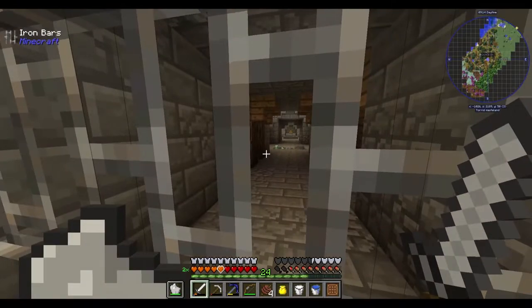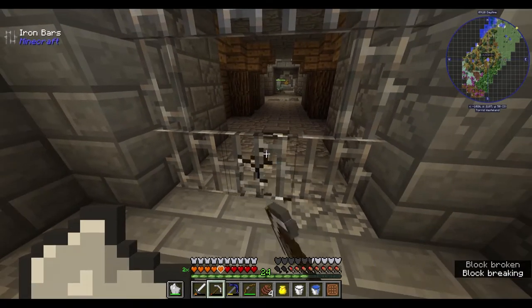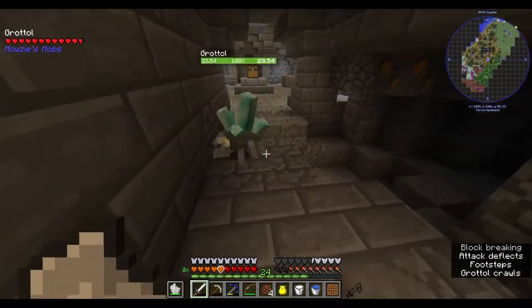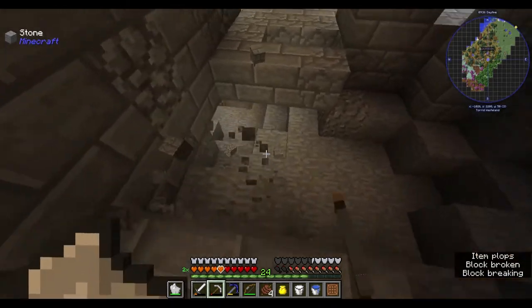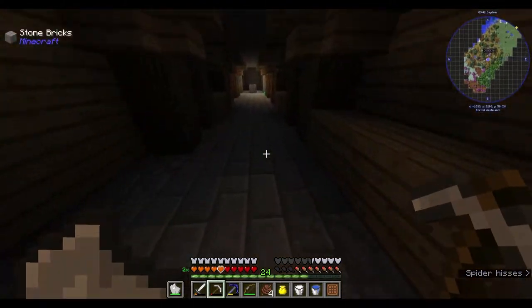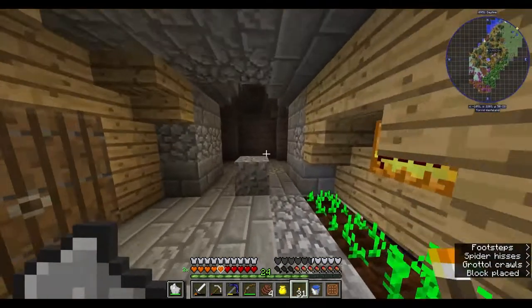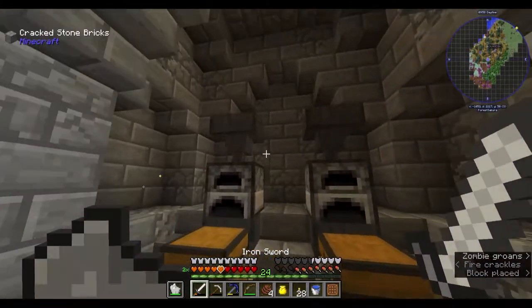Okay, where are we starting? Let's go this way because I can see something there. There's a spider — I'm okay with that. Let me get some torches. I really don't like the way my game is behaving. Oh, we got a chest — we got an auto smelter, a small one.